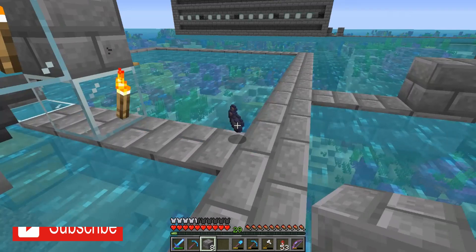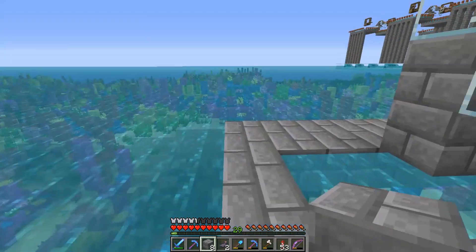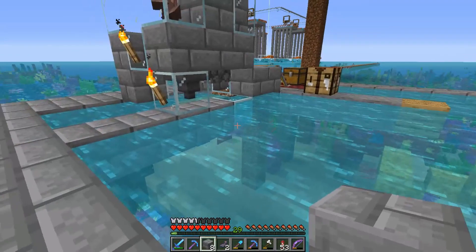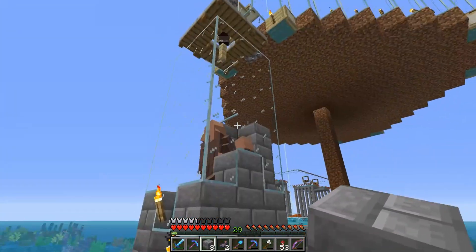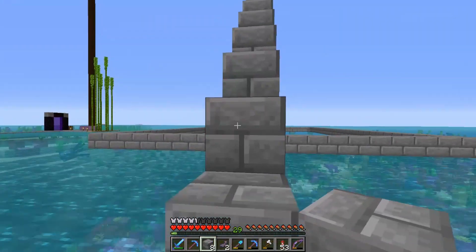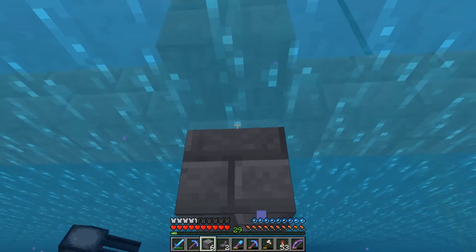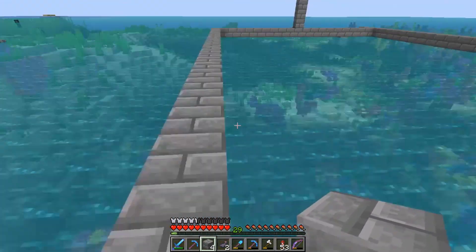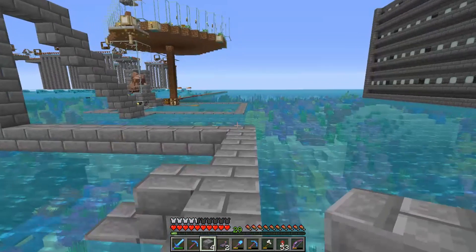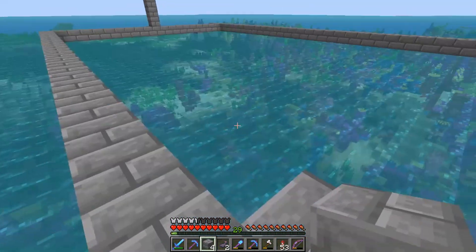We're back and I've planned everything out - I haven't gone into full detail but I'll go through the basics. This area is where villagers basically come out. I need a better system but for now this'll do. Down there in that concrete square, that's going to be where they get converted into zombie villagers, named and so on. We'll have quite a few cells because it's more time-efficient to cure a load of zombies than just one.